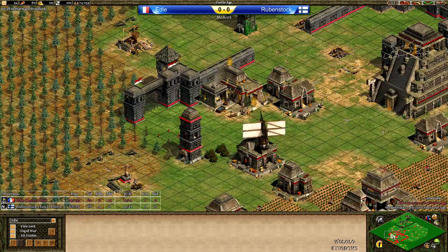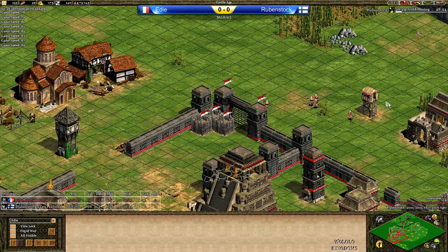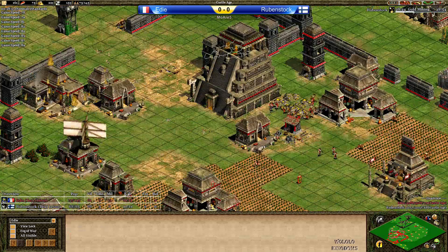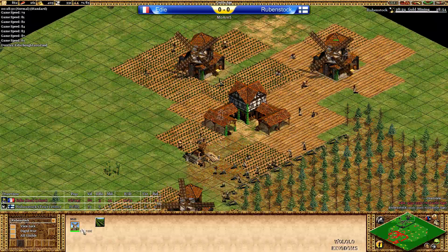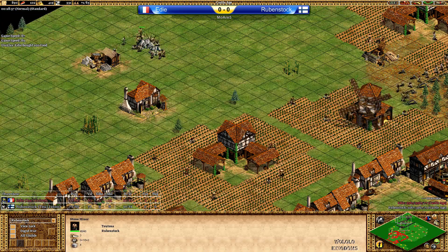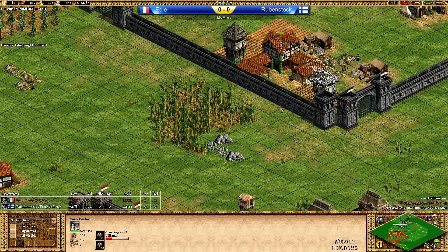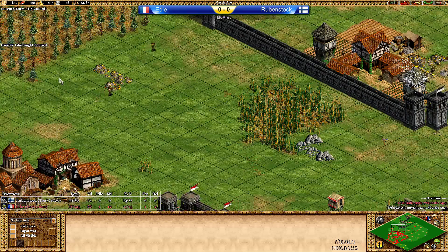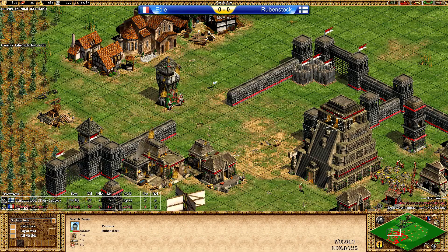For now Eddie is in a very comfortable position. He doesn't think anything important is going to happen too soon. Eddie and Rubenstock are both far away from Imperial Age. Rubenstock is going with more farms and more lumber camps, and he's still on stone — so possibly a castle coming up soon, maybe between the main gold and the outside to cover the second stone. These towers are actually going down because the Eagle Warriors are taking care of them.